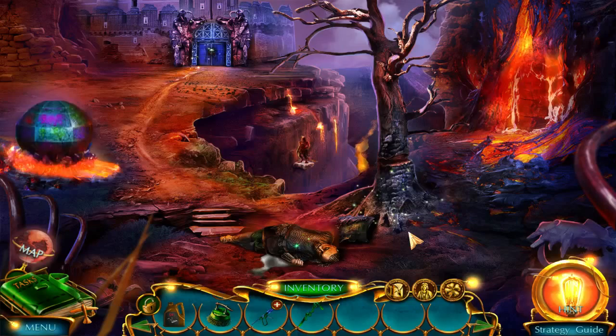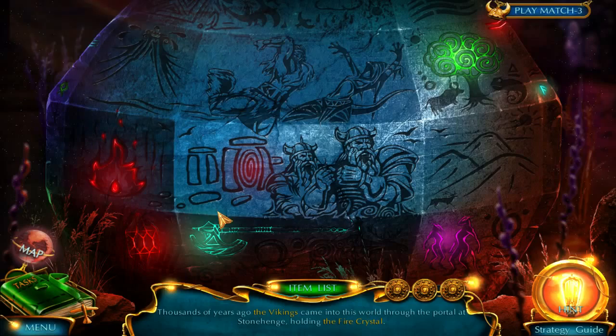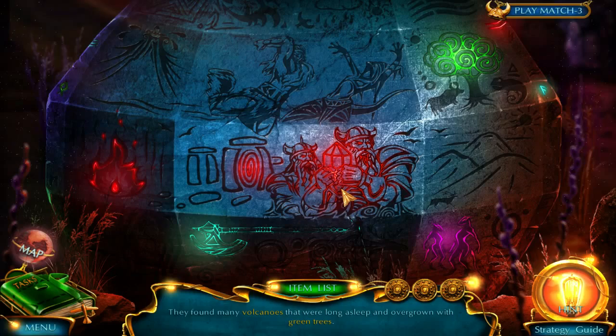I'm not sure if there's something in the tree. You tell me. Doesn't look like it. Let's go ahead and grab this. Thousands of years ago the Vikings came to this world through the portal at Stonehenge holding the fire crystals. They found volcanoes that were long asleep and overgrown with trees.